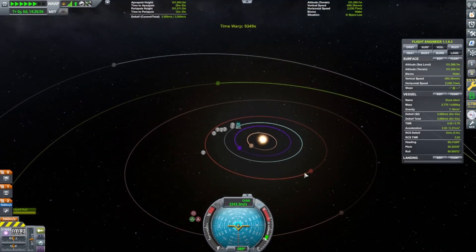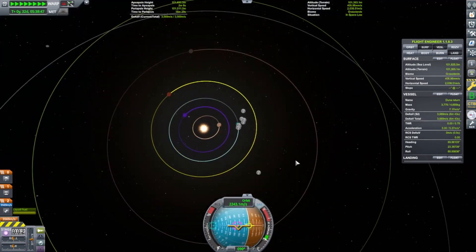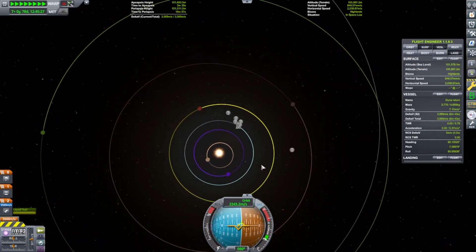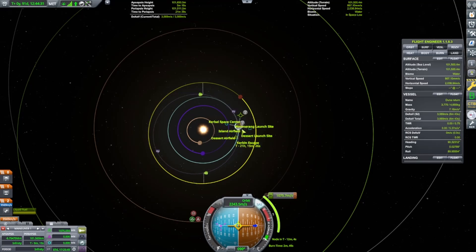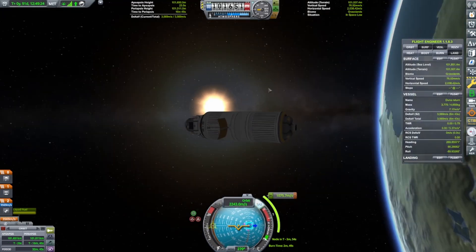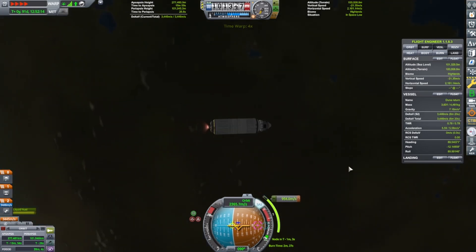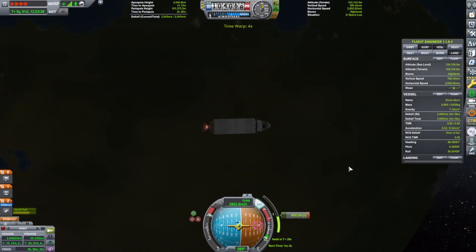Now we got this into orbit of Kerbin and extended the antenna. I had to do some time warping. I used the Better Time Warp mod — it basically helps with the time warp and makes it a little better: you can increase it, soften it, and that goes for both the normal time warp and the physical time warp, which is really where that mod comes to shine. And now we made our maneuver so we're going over to Duna.